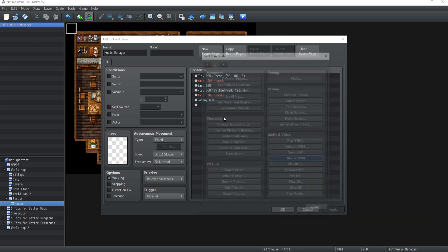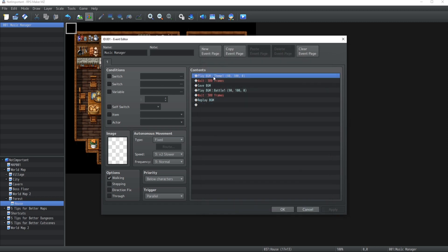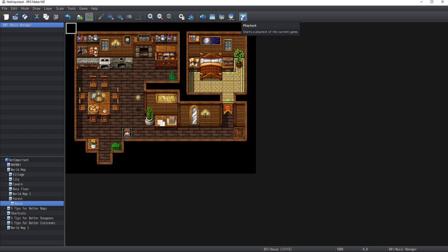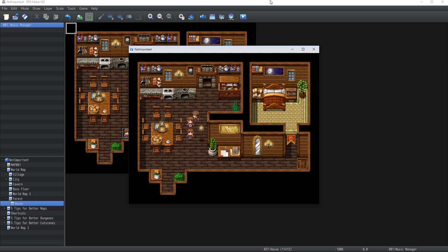The last thing to discuss are the Save BGM and Replay BGM options inside your event commands. The Save BGM allows you to keep in memory a song and also at which point in the song playback you are. So you can, for example, play Team 1 for five seconds, save the current position, then play Battle 1 for a couple of seconds, and then replay the previously saved BGM — it starts back at exactly where it was when you stopped playing it. This is really useful when you have a cutscene where the music changes abruptly because a surprising event appears, like a villain showing up, and once it goes back to normal, you can pick the music back up right where you left it off.